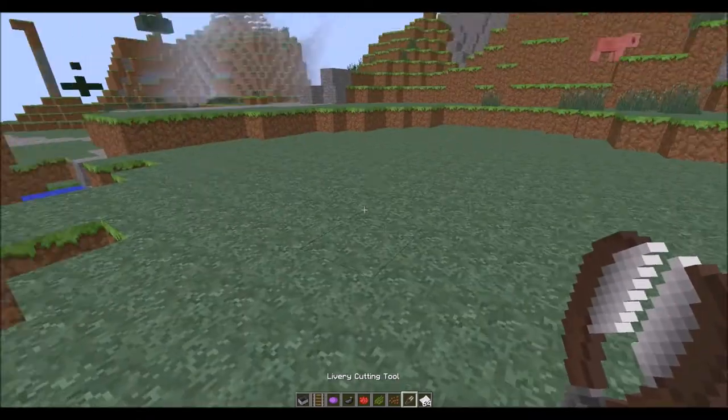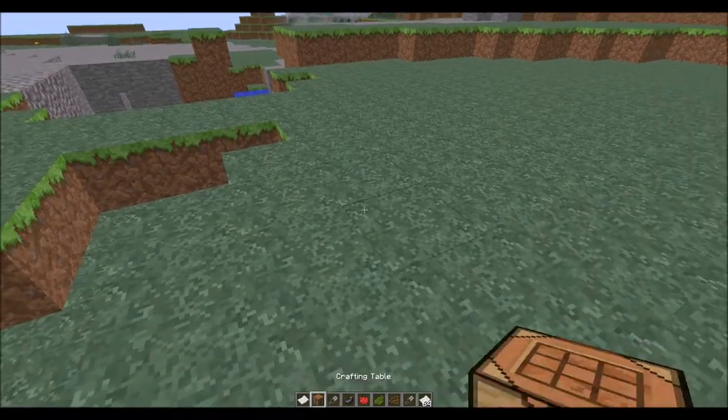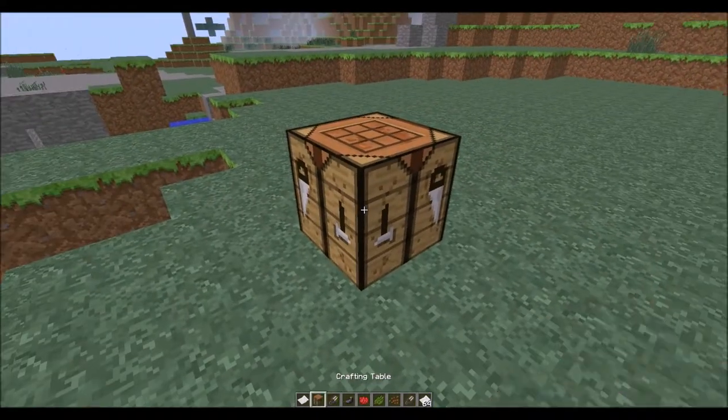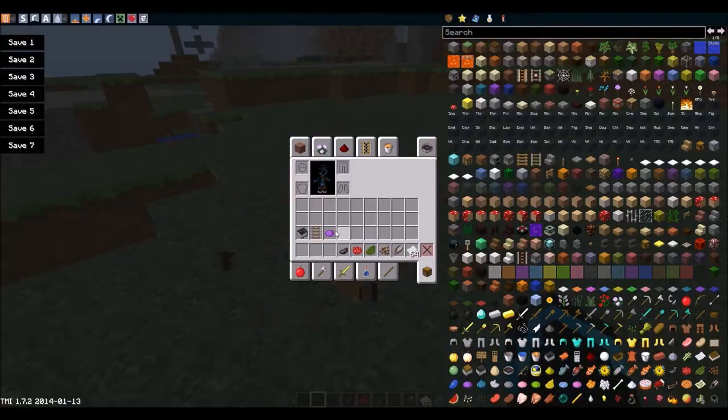To craft this, first off you're going to need a library cutting tool. You might ask, what is a library cutting tool? This is what it is: you just need to get a piece of paper, a crafting table of course, and some shears. So this is how you make a livery cutting tool — go in here, put shears and paper, and you get a library cutting tool. There you go, got a library cutting tool now.